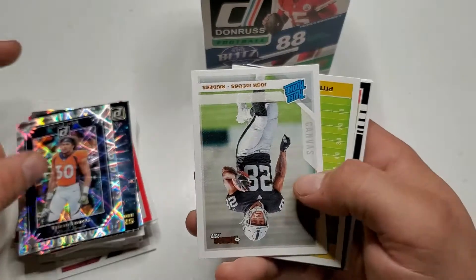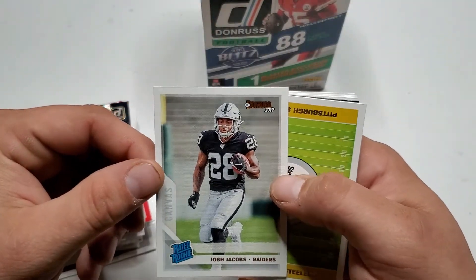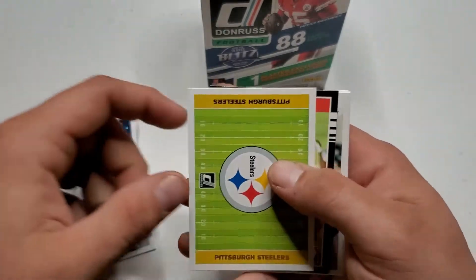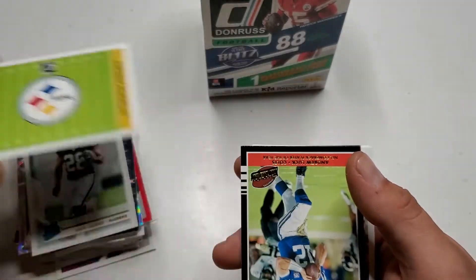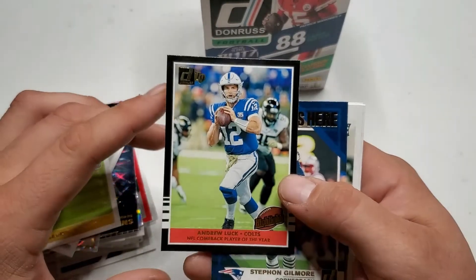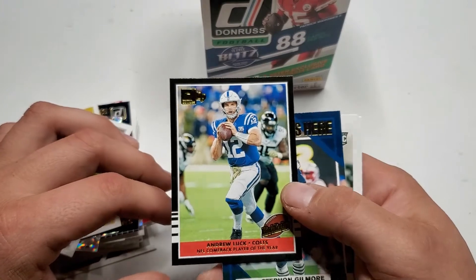I like the shiny cards for the textures and stuff. Josh Jacobs — the rookie — I got somebody I can give that to. Pittsburgh Steelers, just alright. Andrew Luck — too bad you retired.